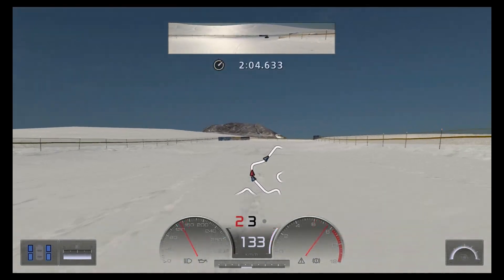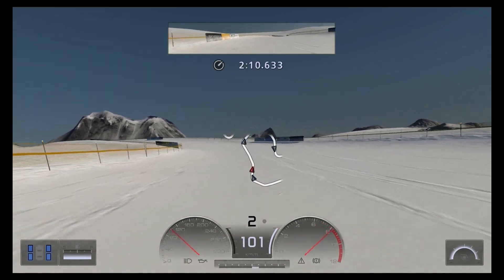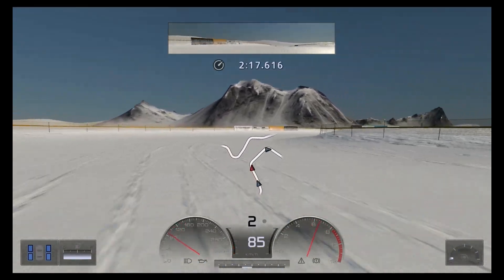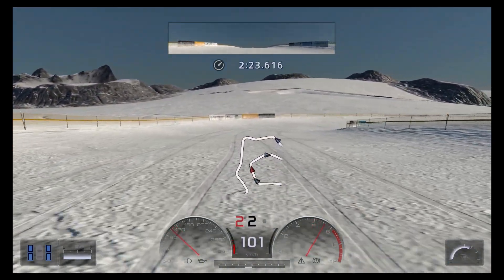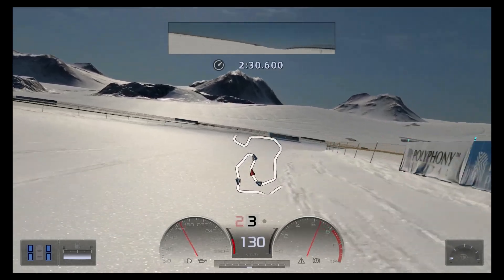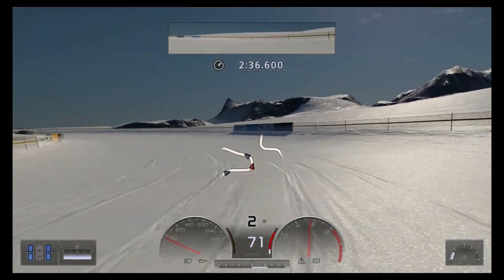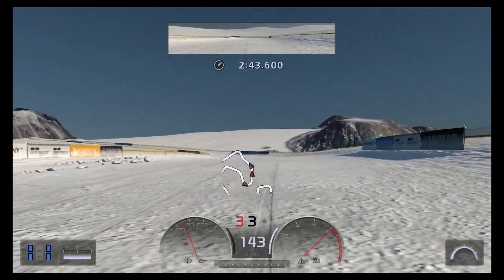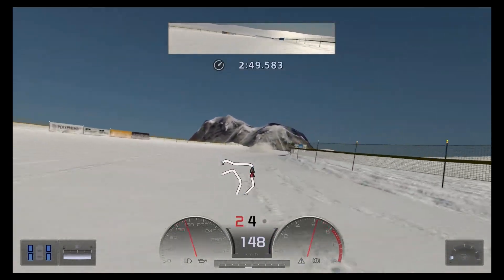I said about three minutes but we're already at two minutes and we just finished sector one, so it's going to be more like five minutes total. Hit the barrier again but didn't get a penalty. Those penalties are really inconsistent — sometimes I barely touch the barrier and get a penalty, sometimes I run into them hard and don't. I don't know how the game evaluates what is a penalty and what's not. Just try not to hit the barriers.